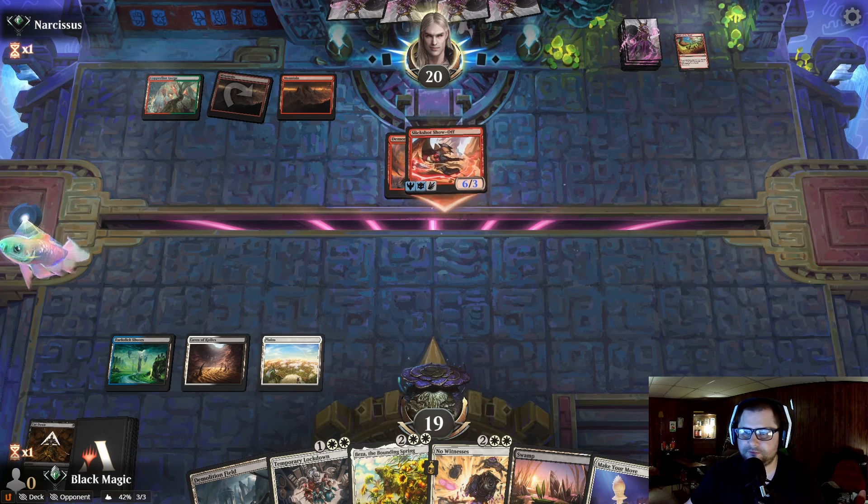Play the Terramorphic Expanse, crack the Expanse, go find a Swamp. Should I go find a Plains? I'd probably go find a Plains, honestly. Actually I should have found a Swamp — anyway, we have a Swamp in hand. He'll get absolutely no value out of the Demonic Ruckus other than the damage it did cause. I think he's out of creatures now though.